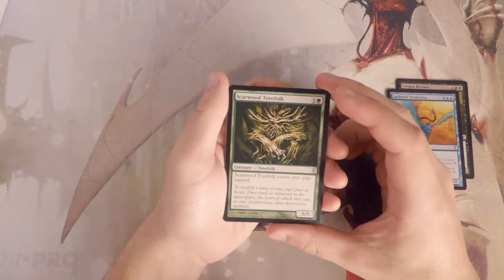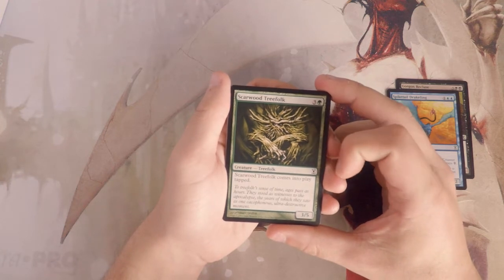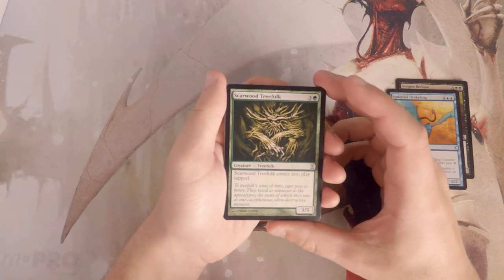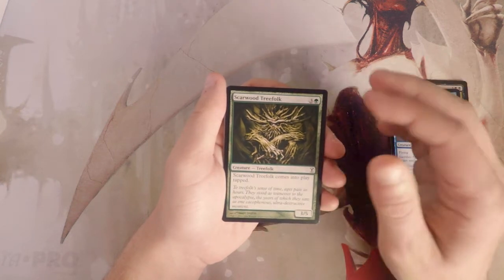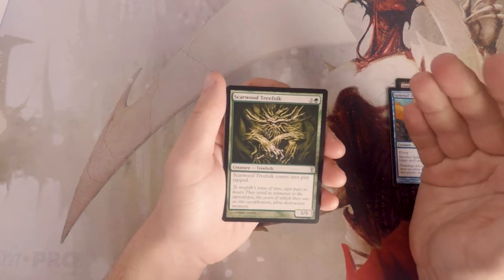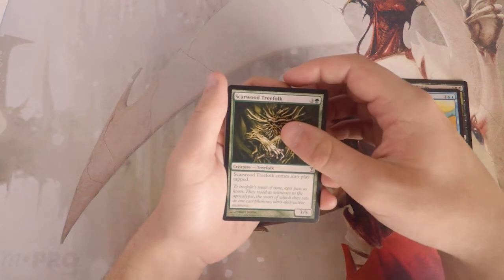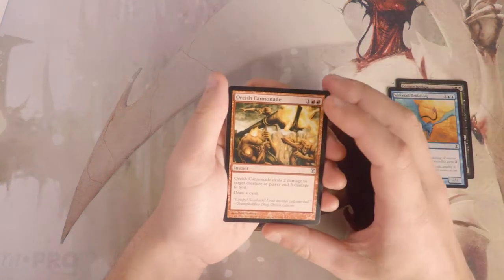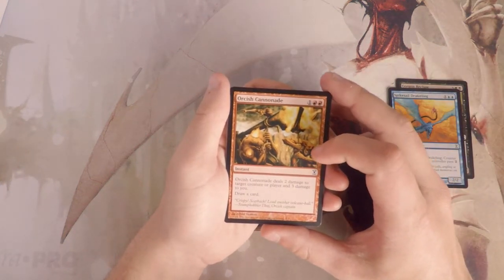Scarwood Treefolk is a 3/5 for four that comes into play tapped. Pretty straightforward — I'm not a fan of this card, I think it's just too slow. I will say I didn't really draft during Time Spiral, though I did own a lot of these cards. I don't know for certain if this is good, but it just seems underpowered and really slow for this format.